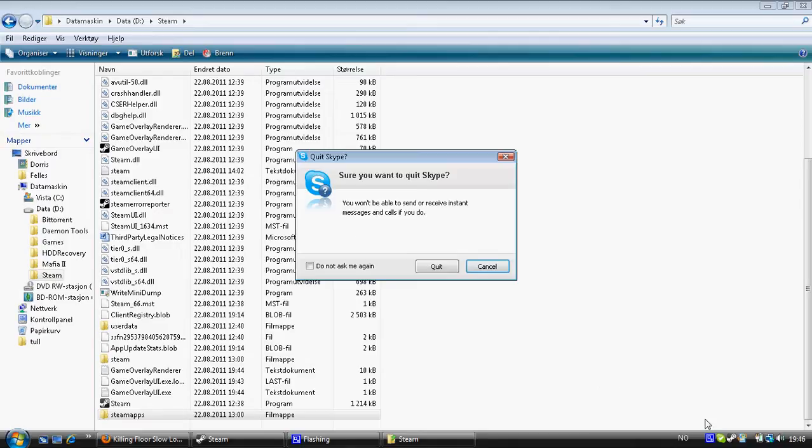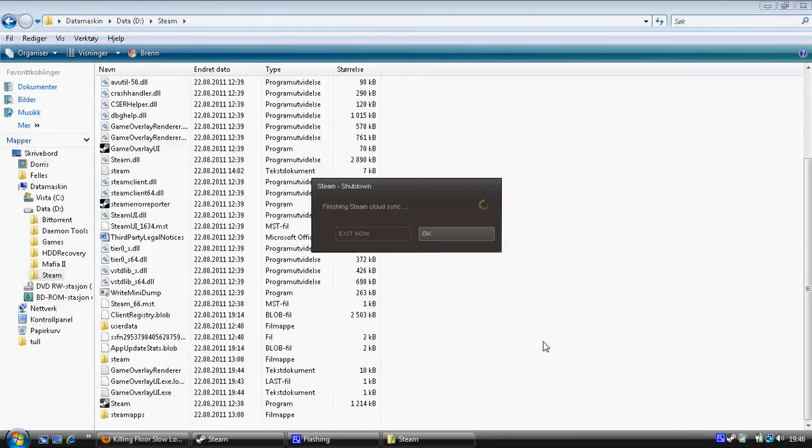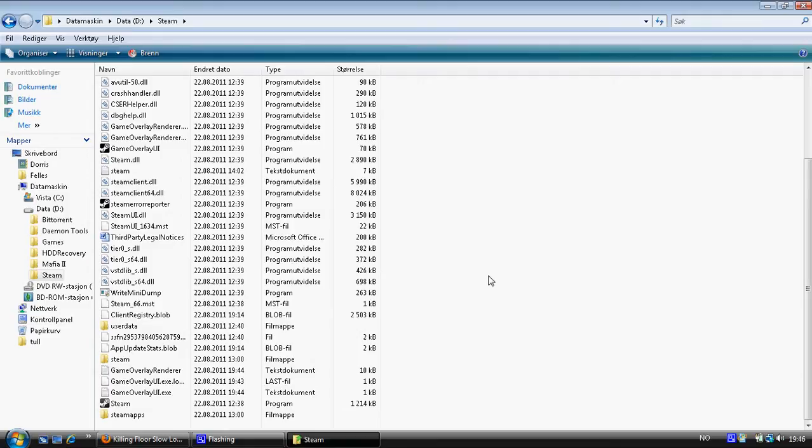The fix for the Steam issue is easily just deleting the history and reinstalling Steam. But it's pretty complicated reinstalling Steam from the beginning because you have to delete all your games and everything. So to prevent that, you should just try to do this. First of all, exit Steam, and if you're not sure it's disconnected, press Ctrl-Alt-Delete on your keyboard.